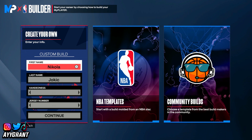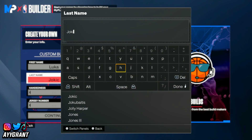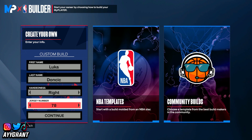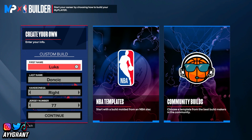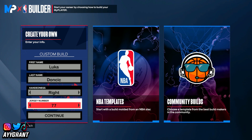Starting off making this Luka Doncic build, I'll go ahead and change the first name to Luka, of course, and then the last name to Doncic — Luka Magic, it doesn't matter what y'all want to put. Got the first and last name. Luka is right-handed, and jersey number is 77. So for the info, we got Luka Doncic, right-handed, jersey number 77.